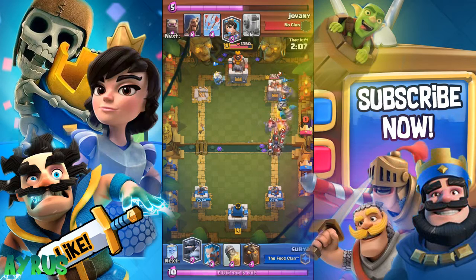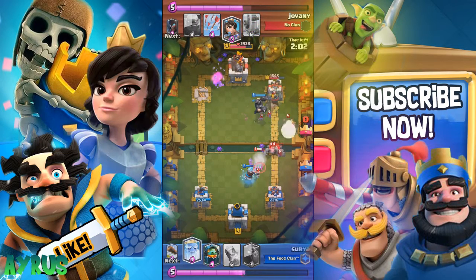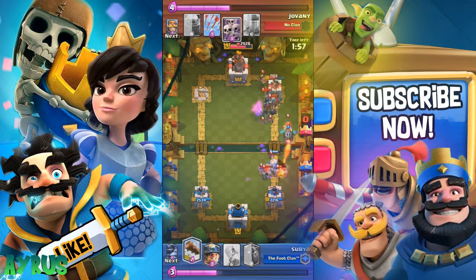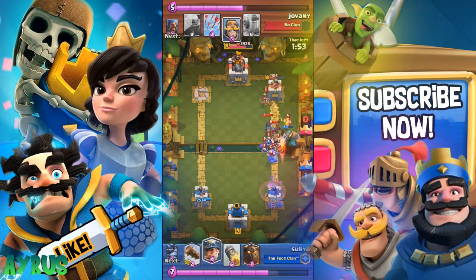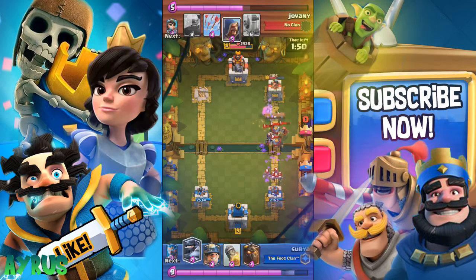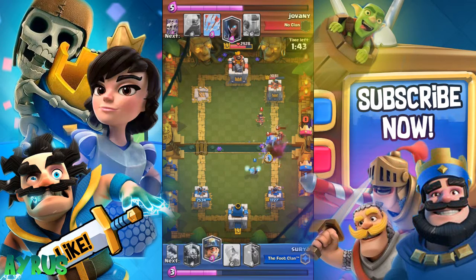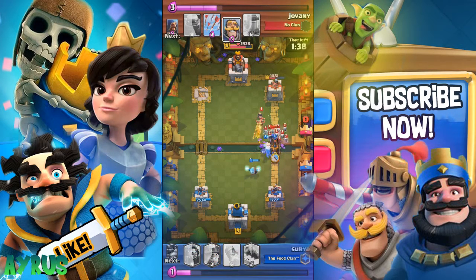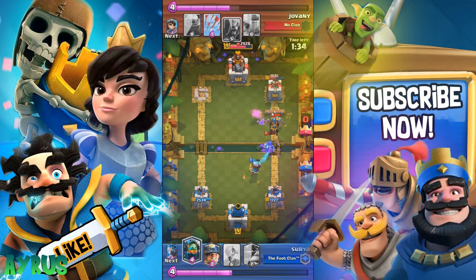We drop the mega knight but ideally should have placed it better. The golem is almost down and the ice wizard is performing well. The ghost deals splash damage again. The mega knight's drop damage is incredibly valuable — you just cannot ignore it, it's so awesome.